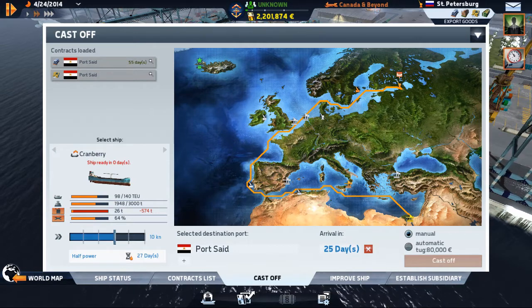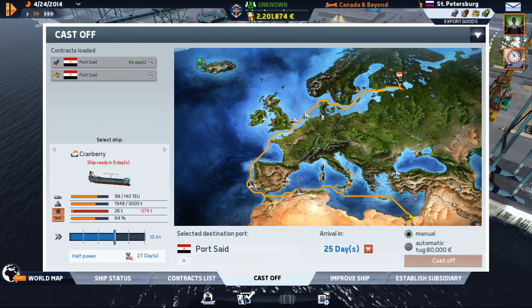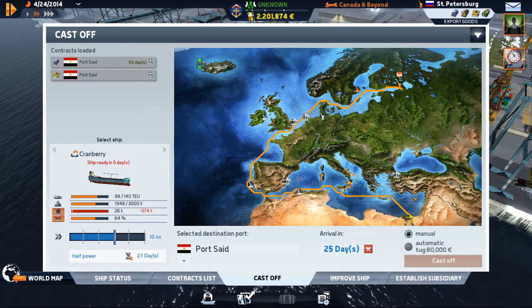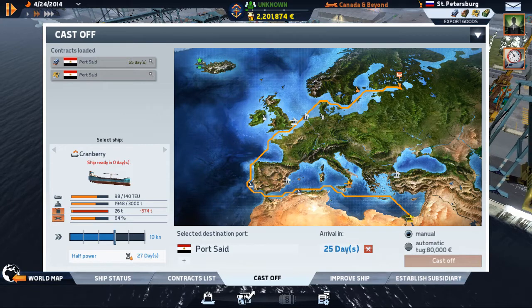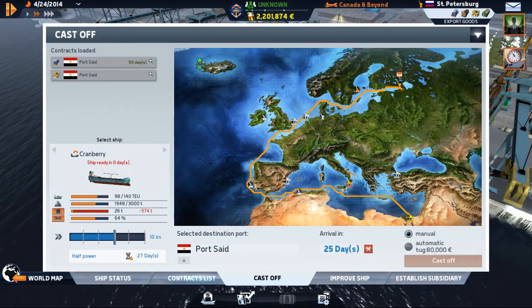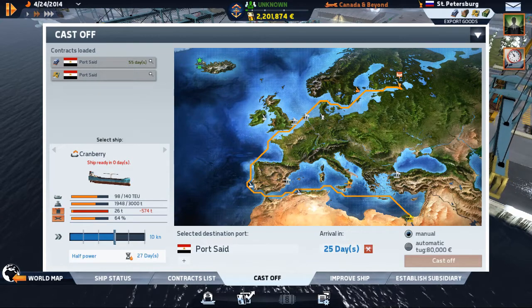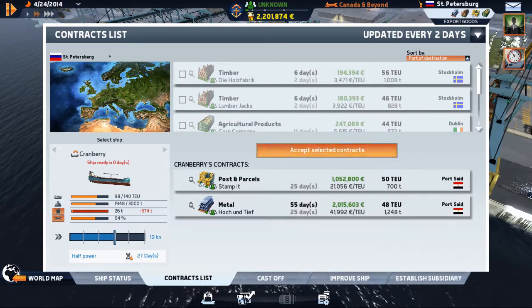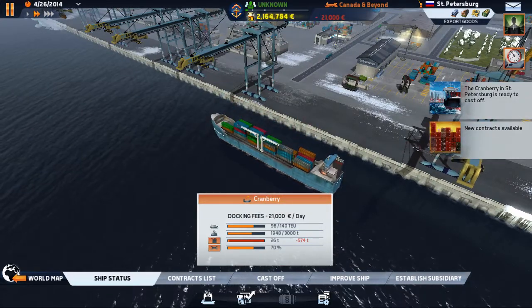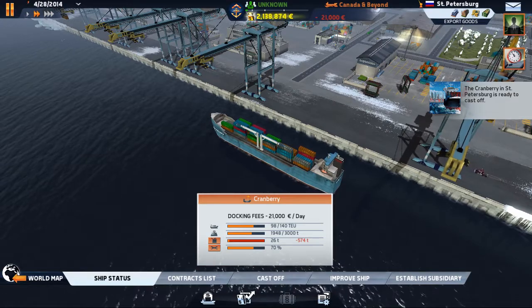The other option you get is manual or automatic leaving a port. Manual means you're driving the ship out. Automatic, a tug will simply pop you out of the port. Let's go manual this time. I think I need a little bit of time to pass here. We had to get our cargo on there — I didn't realize they hadn't dropped the crates yet. They seem to have now.